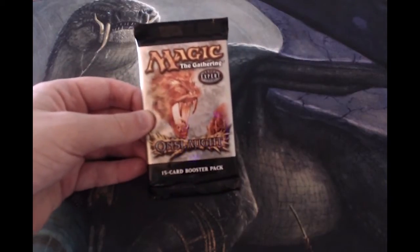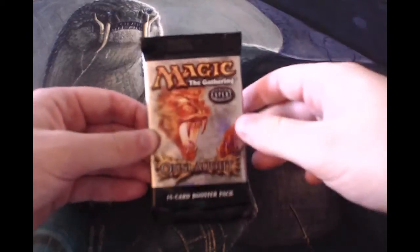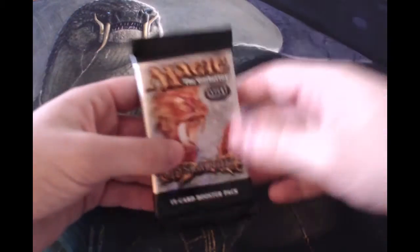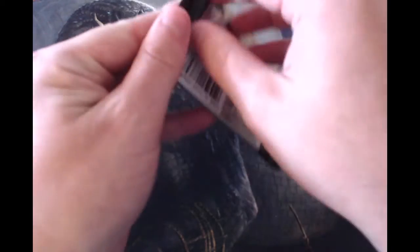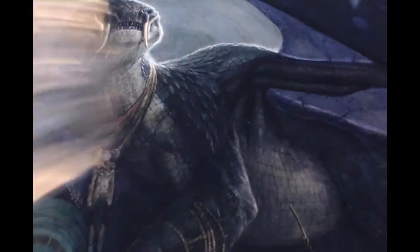Hello and welcome guys to the Monday episode of our Crack-O-Pack series, kicking off this week with an older set of Onslaughts. The hope here is obviously to open a Fetchland — if we do that, that would be fantastic. Otherwise, I don't really know of too many other cards that I'm all that excited about, but definitely the Fetches are the big thing here. So we'll see what we get.